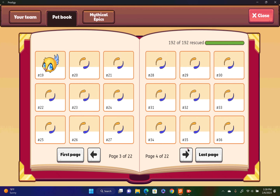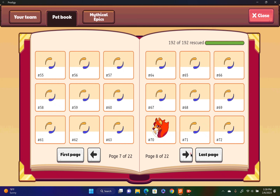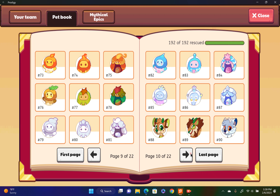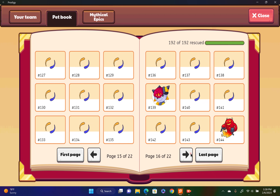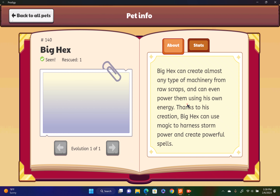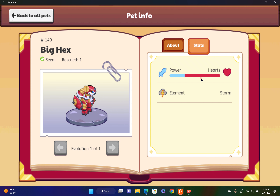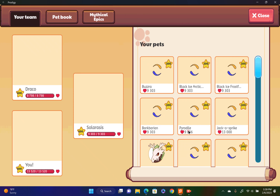The best pets — it's really hard to decide. The first pet on our list is Big Hacks. Big Hacks is really really good. He doesn't have that much power, but he has a lot of hearts. He's a storm type. Let's go.